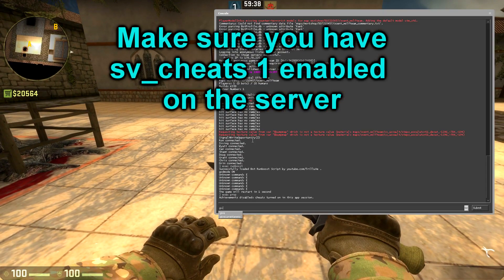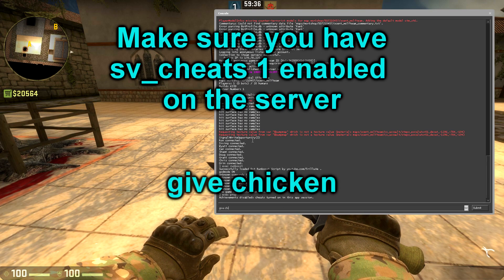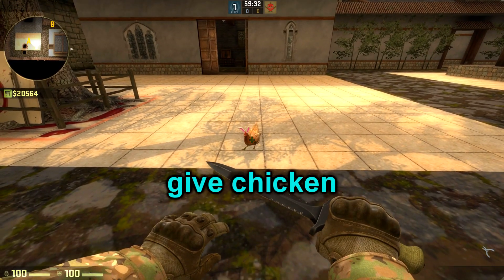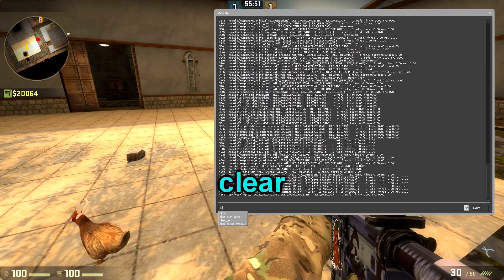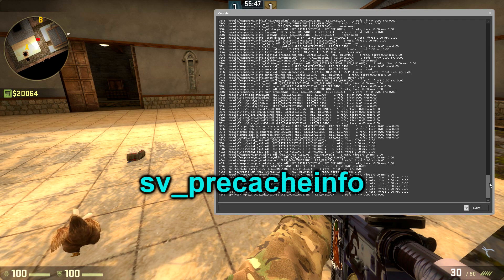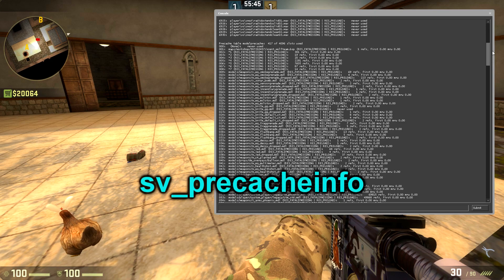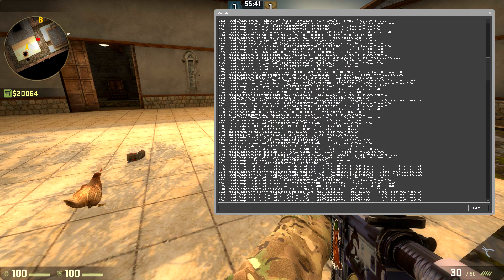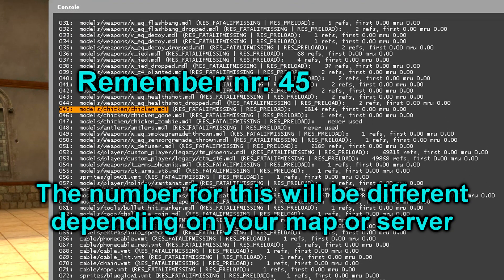First of all, start your own private server and then spawn in a chicken using 'give chicken'. Now you want to clear the console using 'clear' to have a clean working space. After that, type in 'sv_precacheinfo' and then locate the chicken.mdl and the corresponding model index number, which in this case is number 45.